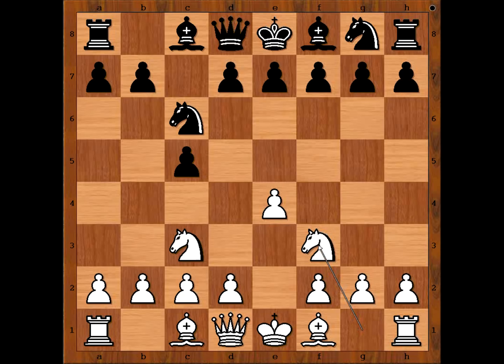Ilya Smirin played e5 — not so common a move. With this move, black is preventing white from playing d4. However, this move has a downside: it weakens the d5 and f5 squares. The most played moves in this position are g6, d6, and e6.